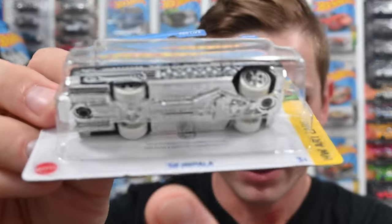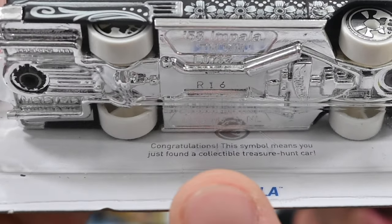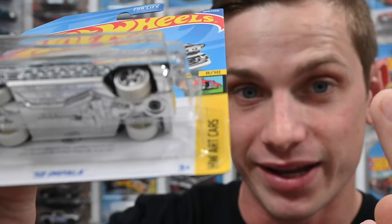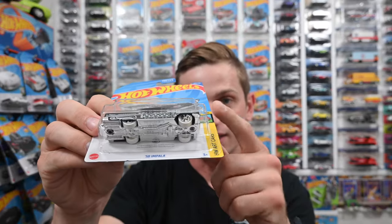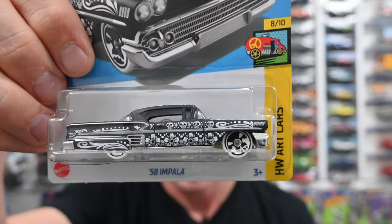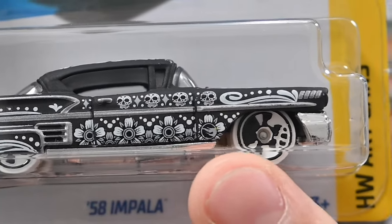The third way to tell is on the bottom, below the car — it says 'Congratulations, you found a treasure hunt.' That's the third way to verify it. On this car, the low production symbol is kind of hard to see; it's right there behind the front wheel.